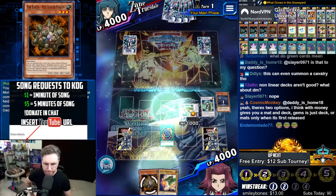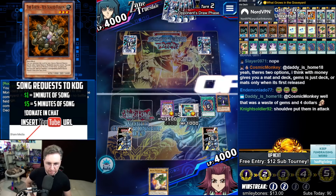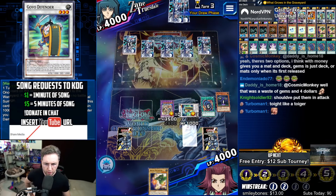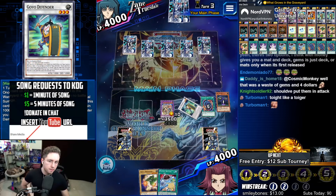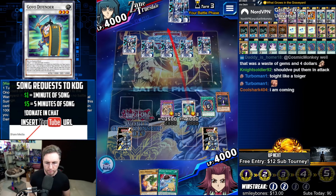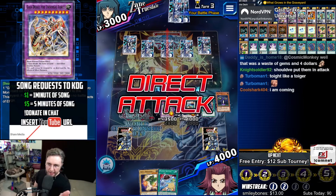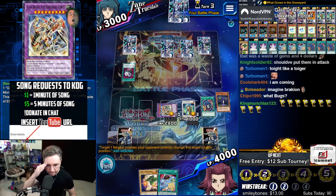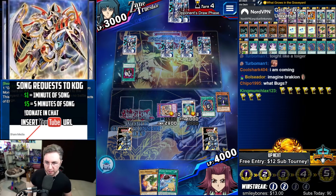Gaia Drake. Universal Force. Can't be targeted nor destroyed by monster effects. Attack. Gaia Drake the Universal Force. Enemy Controller. We are completely vulnerable to back row with this card.